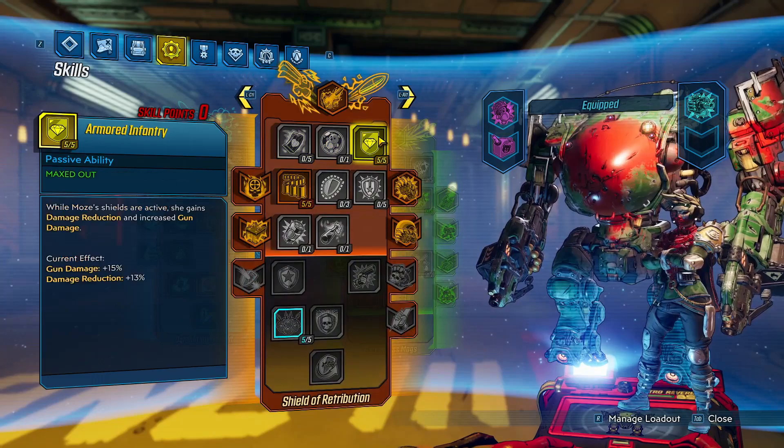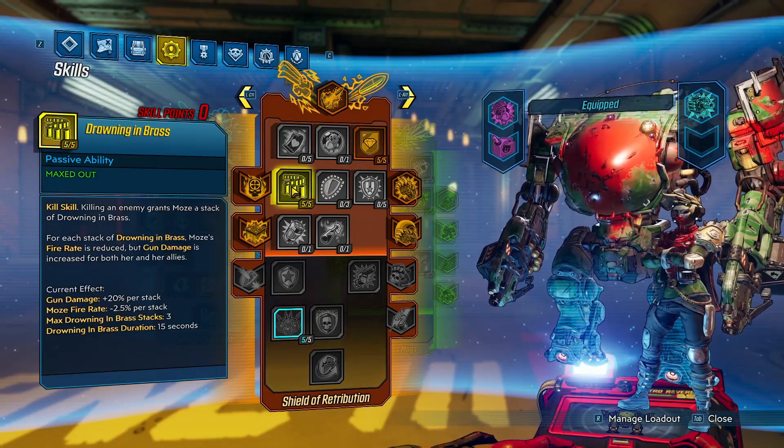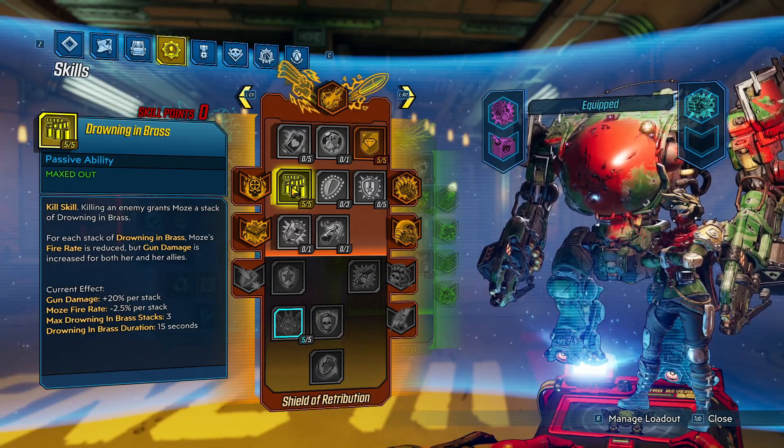Red tree: five in Armored Infantry for damage reduction and gun damage while our shields are active, and then five in Drowning in Brass. Whenever we get a kill, fire rate is reduced but we gain more gun damage. This stacks three times.